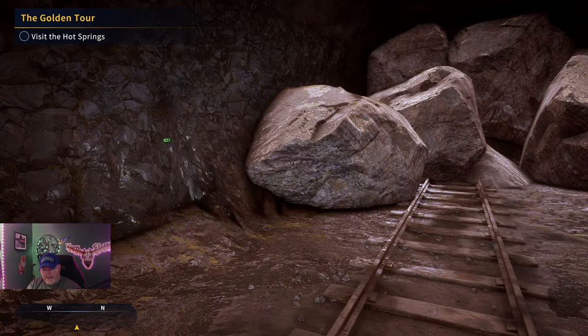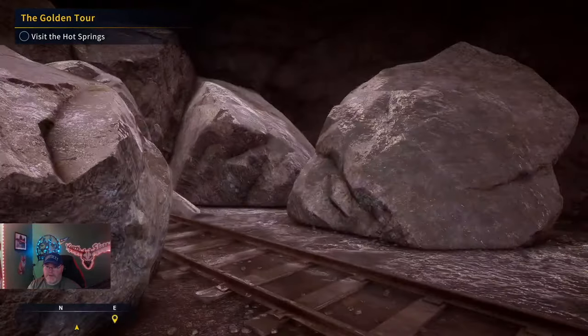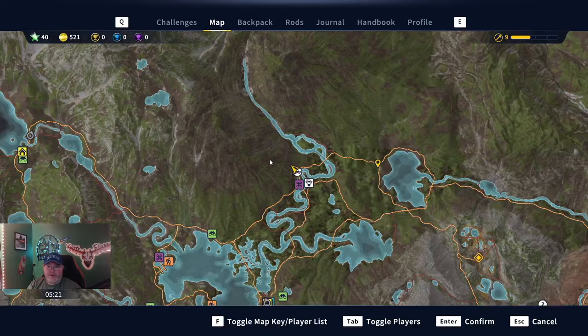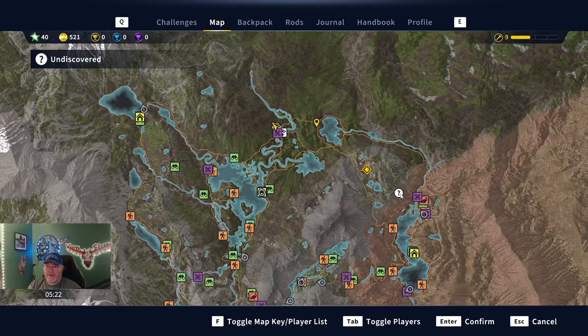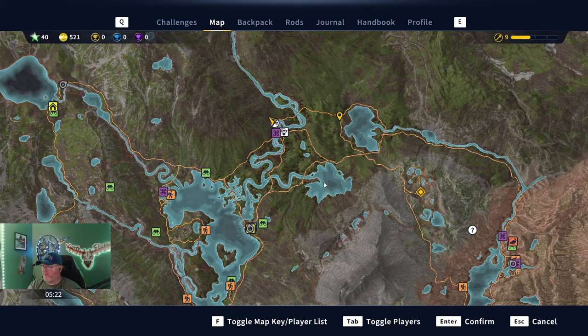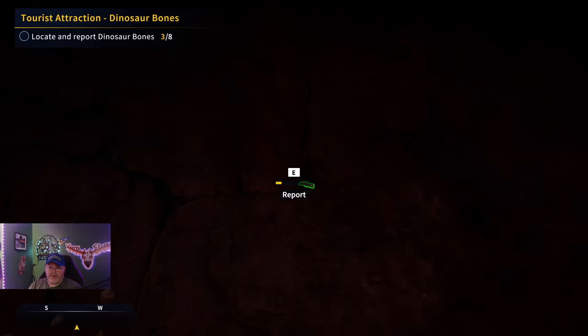I just saw this cave and figured I'd come in — it seems like anytime you see a cave you're going to get dinosaur bones. Even though it is collapsed, there is one right here. We are right above J&D Water Mule, and we're almost finished unlocking the map. This is going to be our fourth dinosaur bone — as you can see on screen, we're tracking 'Locate and Report Dinosaur Bones,' and this is number four.